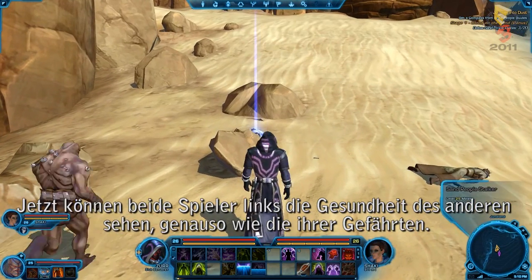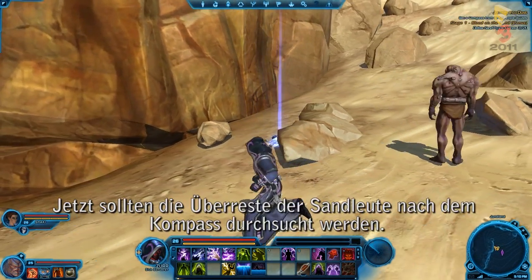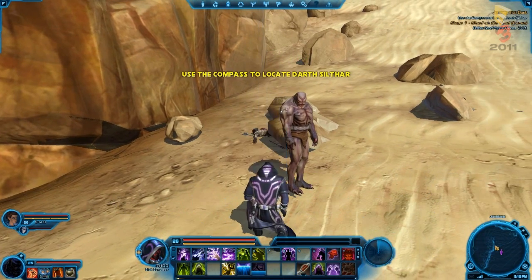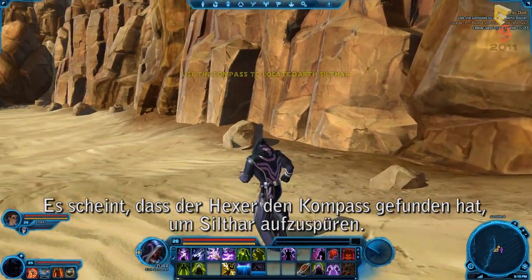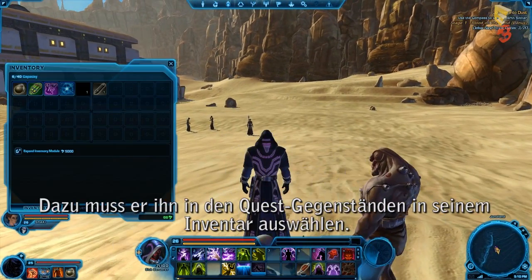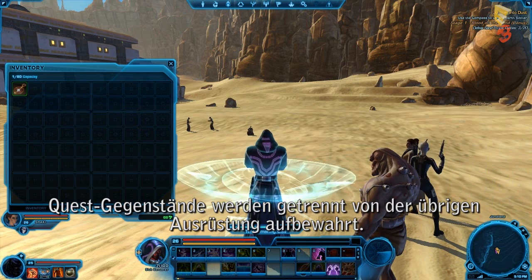Party members' health and energy bars, along with those of their companions, appear on the left side of the screen. Now to search the Sand People's remains for the Compass. Looks like the Sorcerer has found the Compass and can now go find Lord Sylvar. He does this by selecting it from his Quest Items inventory screen. Quest Items are conveniently stored separately from the rest of your gear.